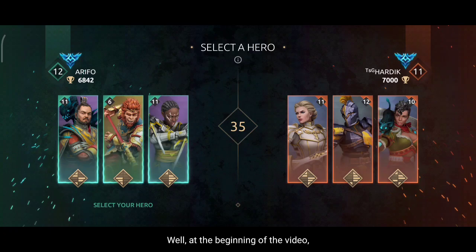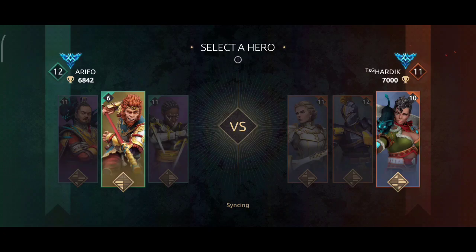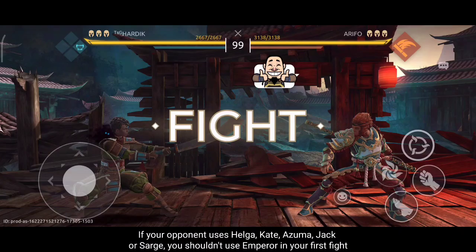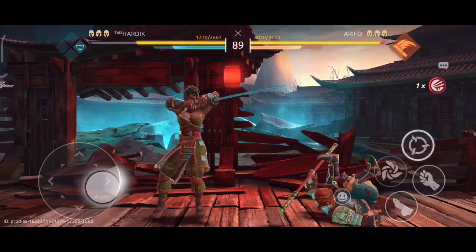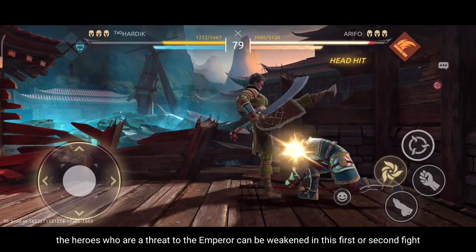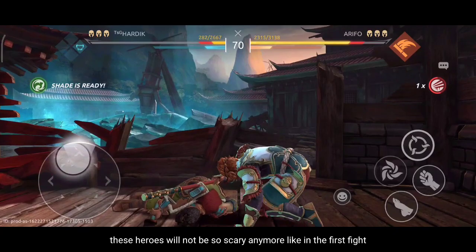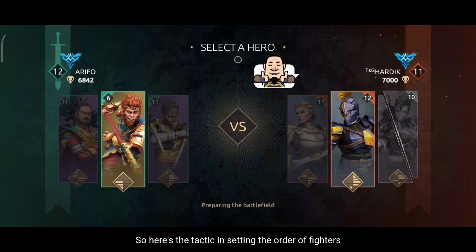At the beginning of the video I gave an explanation of the most effective attacks. For more advanced tips: if your opponent uses Helga, Cat, Jack Bulwark, Azuma, or Shards, you shouldn't use Emperor as your first fighter. Use Emperor as the second or last fighter instead. By making him our second or third fighter, the heroes who are a threat to Emperor can be weakened in the first or second fight, so they won't be as scary when Emperor enters. Their health will have already decreased.